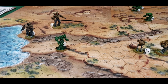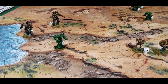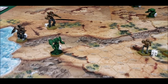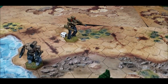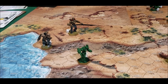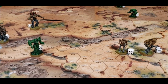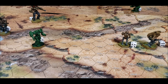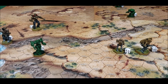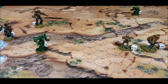Luckily no crits — so yay — but there's no armor left. Lots of good rolls followed by some bad rolls. These guys over here also did a little damage to the Warhammer 2C. The Wolfhound was the only one that had to make a pilot check and he was fine. That is the end of turn two — we'll be back with turn three.